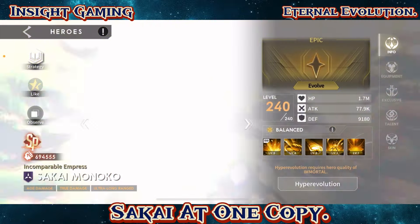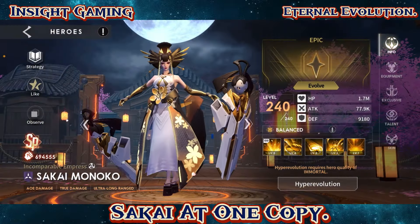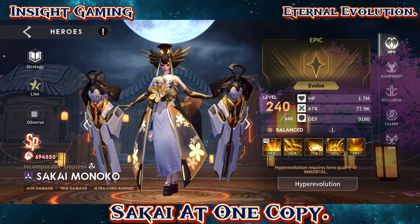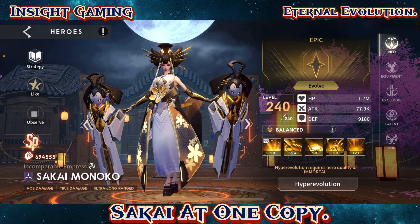You want to get them to EX20 so you can really see what they bring to the table, but for right now we have one copy. Let's see what she can do — we're gonna review her skills, gears, and all of that. We'll take it into PvE and of course into PvP. Can she do anything against the summoner team at just one copy?